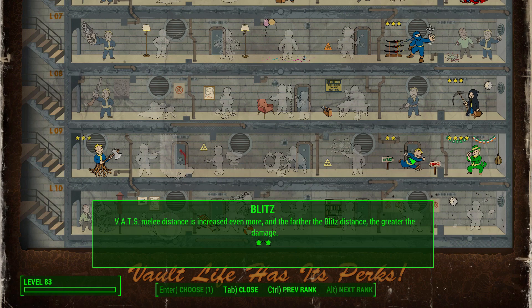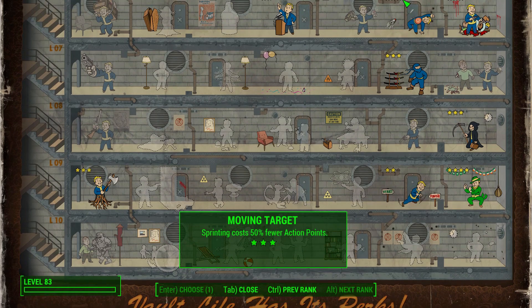For the perks, you're mainly going to be investing in Blitz, Ninja, and Sneak. You'll be investing down the Agility tree, and you want your Agility at least at nine. This allows you to purchase Blitz, which increases your melee distance in VATS, essentially letting you teleport to enemies when using melee weapons. Then you invest in Ninja, which when fully maxed out gives you 10x sneak melee attack damage — an absolutely insane damage modifier.